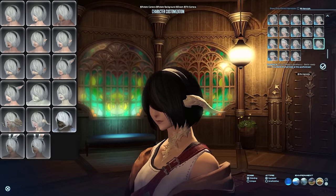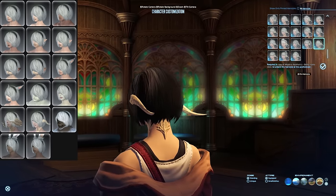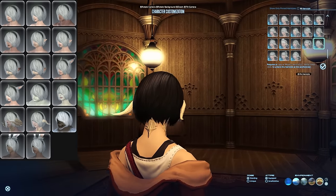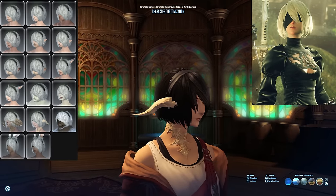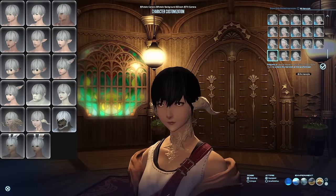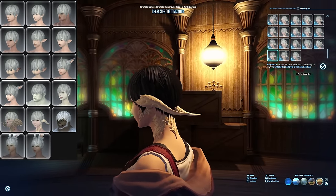Next up, Battle Ready Barbs. This is a drop from the level 80 Alliance raid, the Tower at Paradigm's Breach. Alternatively, it can be bought for gil on the market board — the price is around 50,000 gil on my datacenter right now, which makes it pretty affordable. This one is obviously inspired by the character 2B from the Nier Automata series, which I've been wanting to play for a while. In the same vein, Scanning for Style is also a drop from the same Alliance raid and can also be bought for gil at around the same price.